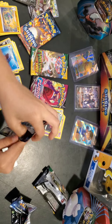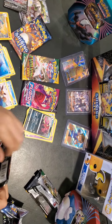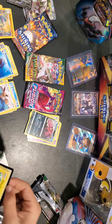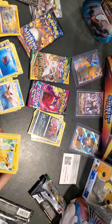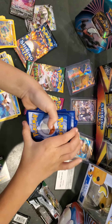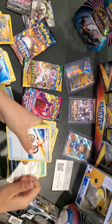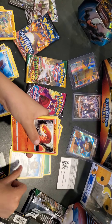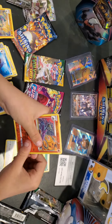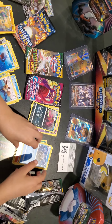Sword and Shield. Every single Sword and Shield always has a Pikachu on the front. That's all right, we don't have that one. Let's see what we got. Energy, Great Ball, Moony, Rotom, Pikachu, Meowth, Scyther thing, Lulu, Grookey, Slazzle. And it's a Cloyster.